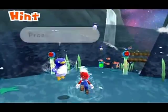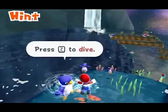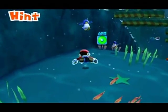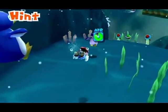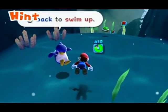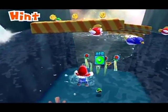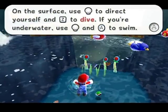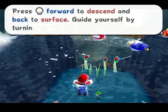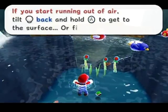That's the basics. Press A to swim. You could actually do this demonstration yourself, but I feel obligated to show the tutorials because they're orchestrated nicely in terms of demonstration. On the surface, use the control stick to direct yourself and Z to dive. If you're underwater, press the control stick and A to swim. Press the stick forward to ascend back to the surface, sort of like airplane controls. If you start running out of air, tilt back and hold A to get to the surface, or find an air bowl.